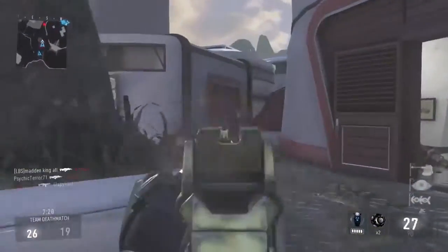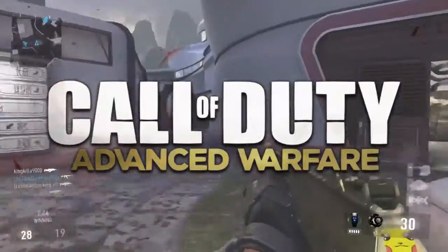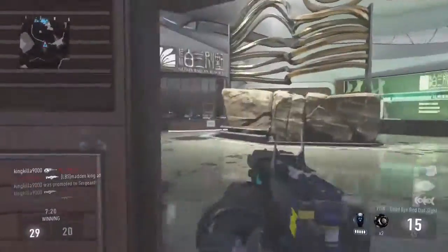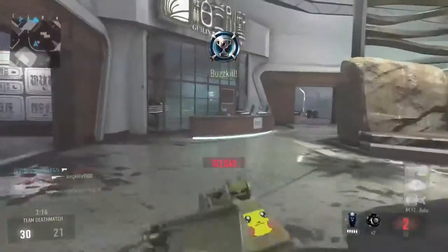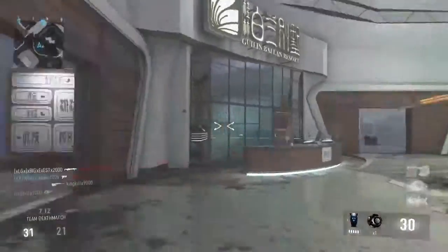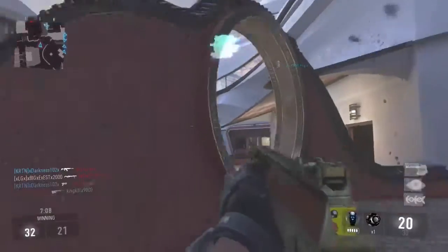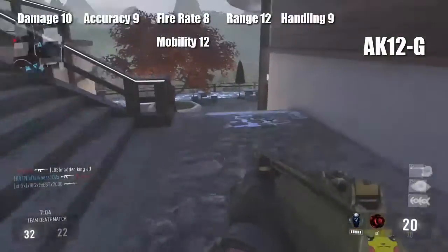What is going on guys, Crayton here. I'm bringing you guys some more Call of Duty Advanced Warfare, and as you can see in the title of the video, we're going to be grabbing all of the assault rifles from Advanced Warfare and comparing them to see which one is the best — whether it be damage, accuracy, fire rate, etc. — through personal preference and stats. Let's start off with the AK-12G.